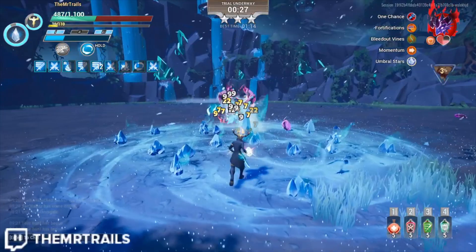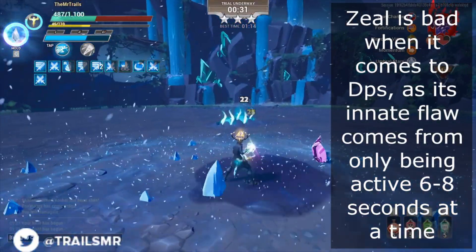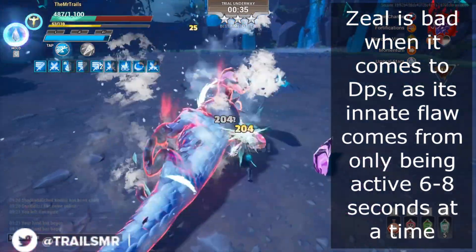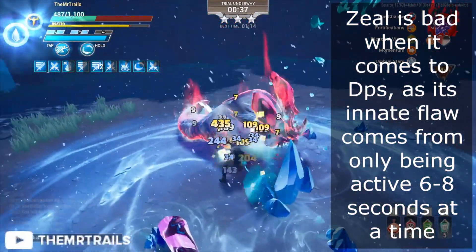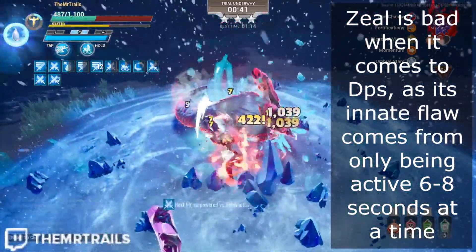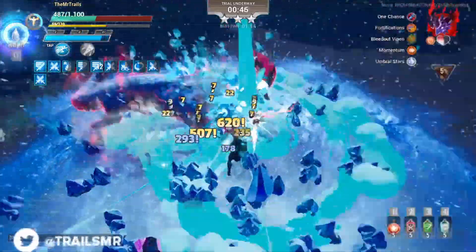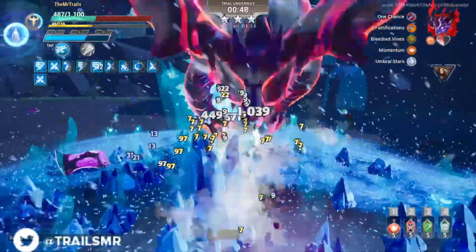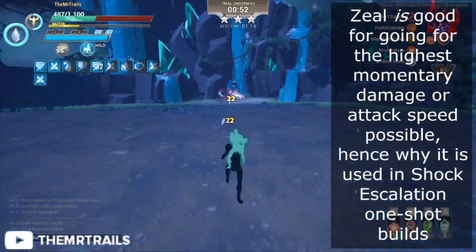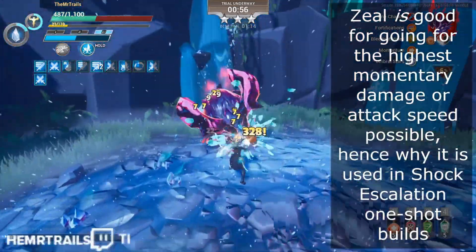What this video was originally supposed to be about, the Zeal cell, is phenomenal at getting the highest momentary damage possible. But the innate issue with the cell comes from the lantern taps being available for only a few seconds, and during the cooldown period between the end of the duration and the start of the next lantern tap, it is a dead cell. But it is good for going for the highest single damage hits possible, as well as getting the highest momentary attack speed possible.